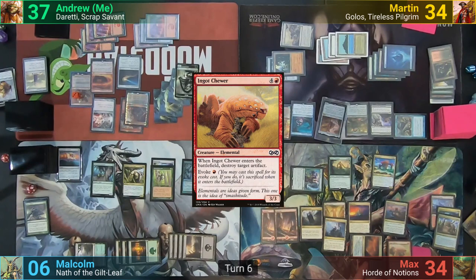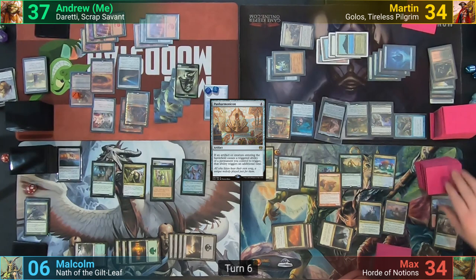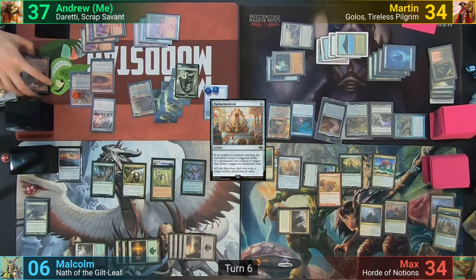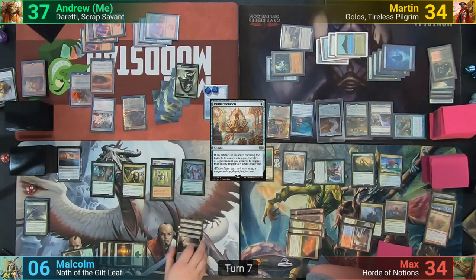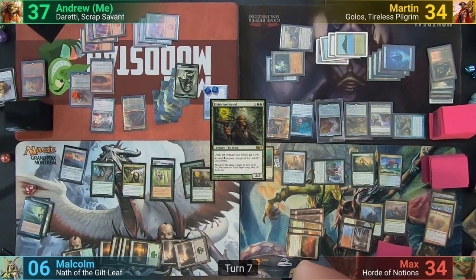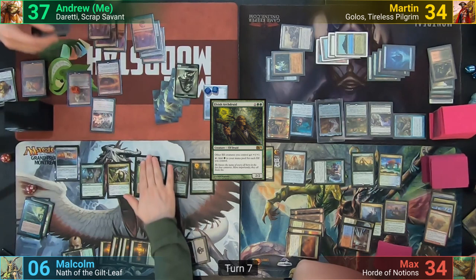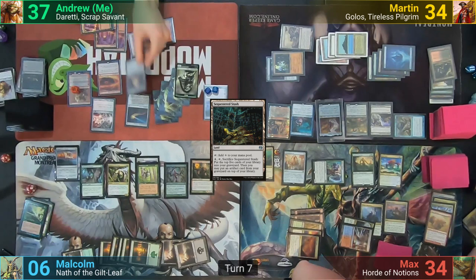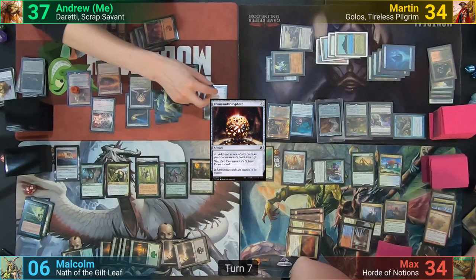Max draws and activates Fauna Shaman, discarding a creature to find an Ingot Chewer. He then casts Panharmonicon and evokes the Chewer, triggering Risen Reef twice — putting two non-land cards to his hand — and blows up two artifacts: my Archive and the original Combustible Gearhulk. Malcolm casts Explosive Vegetation, then Green Sun's Zenith for X equals three, finding two basics and an Elvish Archdruid. I draw and downtick Daretti, sacrificing the Sculpting Steel Gearhulk to get the Archive back, then cycle Sequestered Stash drawing two thanks to the Archive. I cast Commander Sphere, downtick Ugin to blow up Max's Fauna Shaman, and pass to Martin.